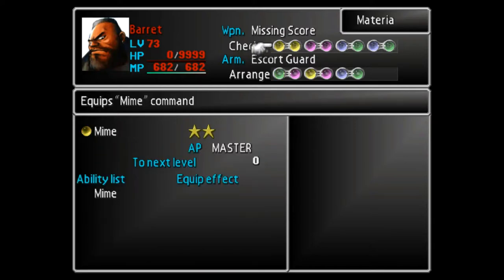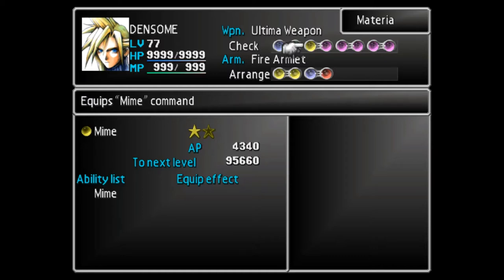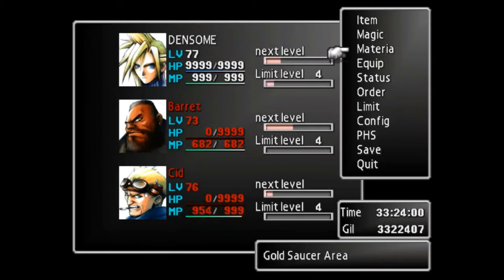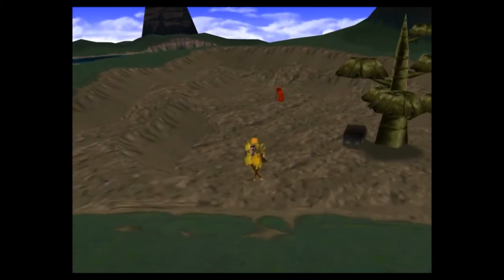One other important thing: we have two Mime materia because we mastered them. It doesn't really take too long to master, to be honest. Let's get to it — it's a bit of chance really, it could backfire and he could end up defeating us.